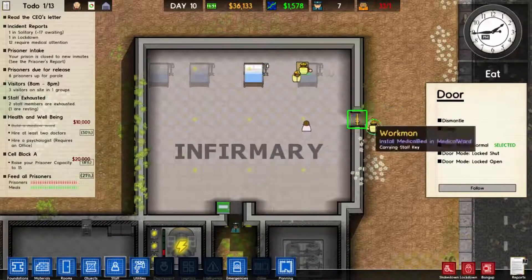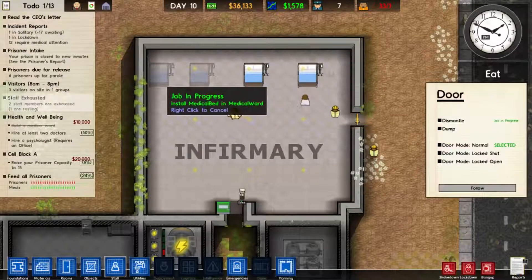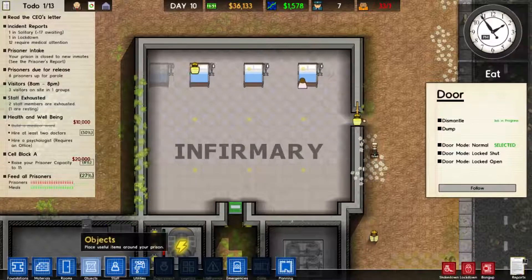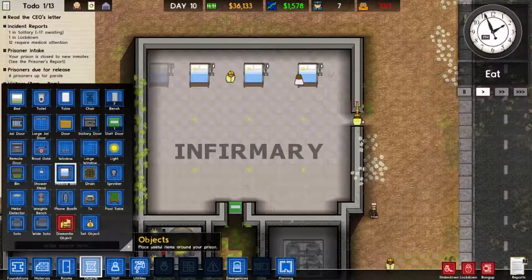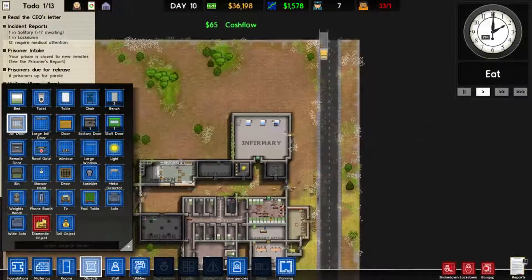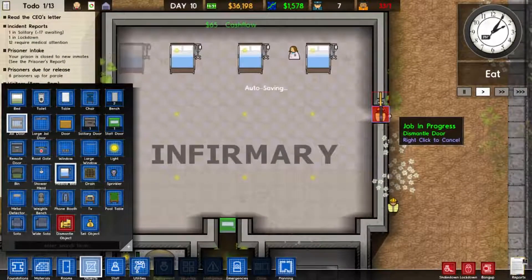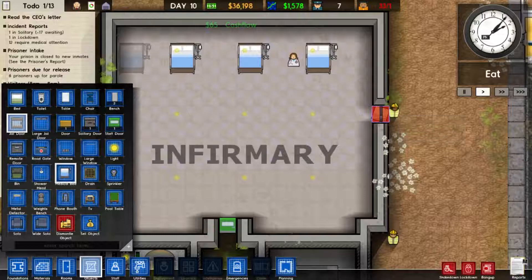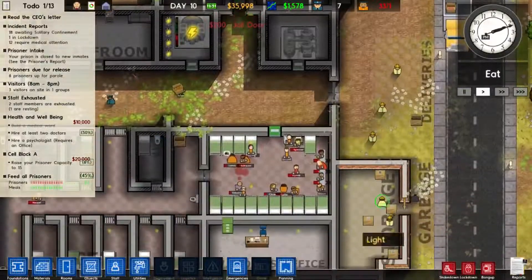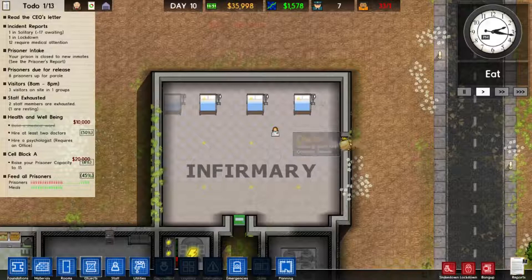I need to actually delete this door and put a proper one in because she is going to be treating prisoners - it'd be really stupid to just have a flimsy wooden door there. Let's get a jail door. Once that's finished dismantling, just pop that there. They'll put that in storage. I've got a bit of stuff in storage at the moment, but learning slowly but surely.